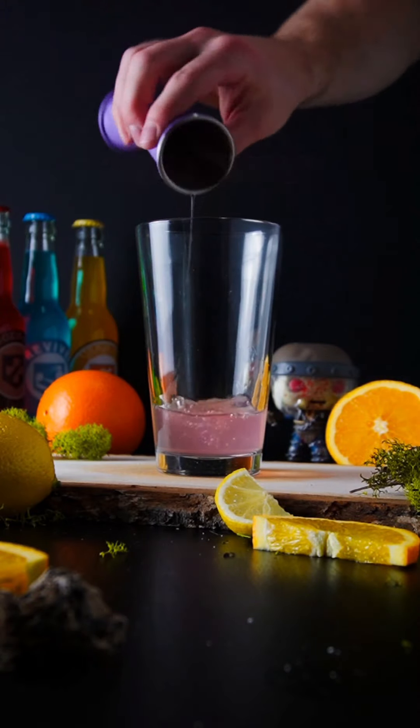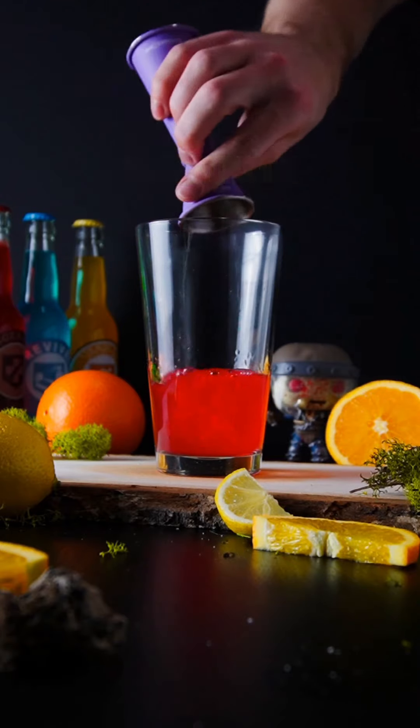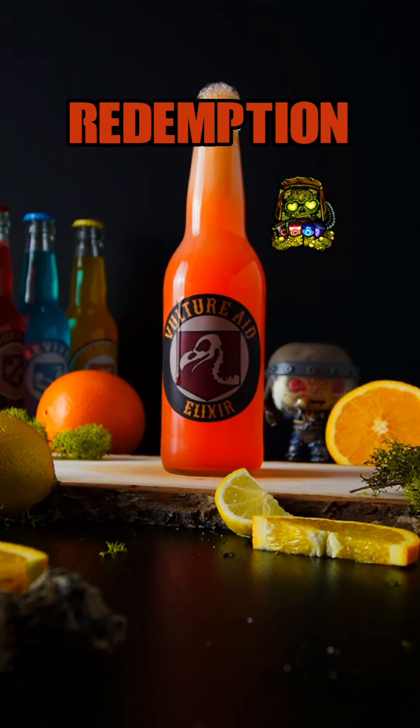How to make VultureAid. Start with Pink Whitney, Sour Cherry Schnapps, and Lemon Juice. Finally top with Orange Soda. It's not too late.